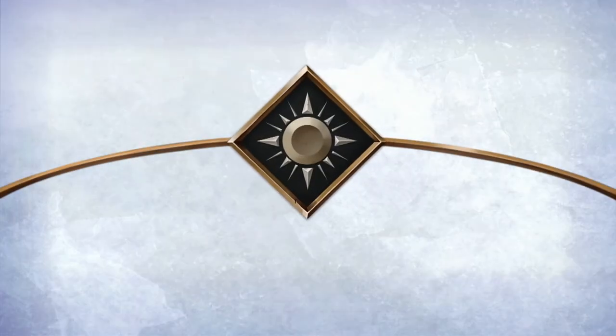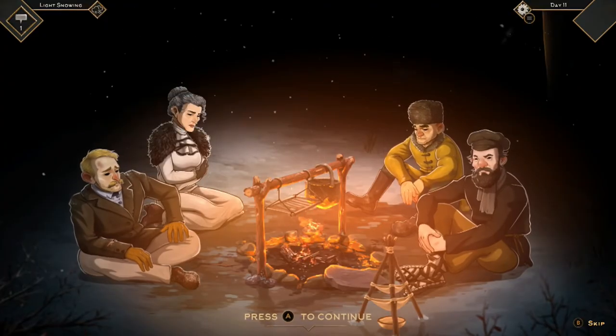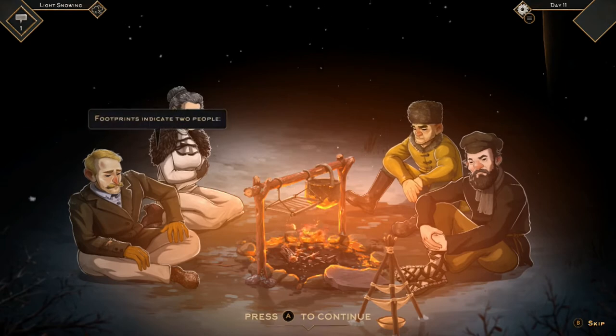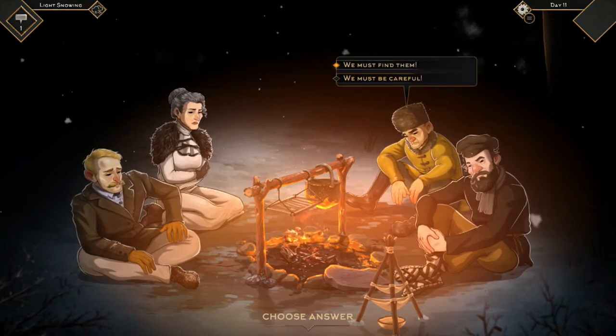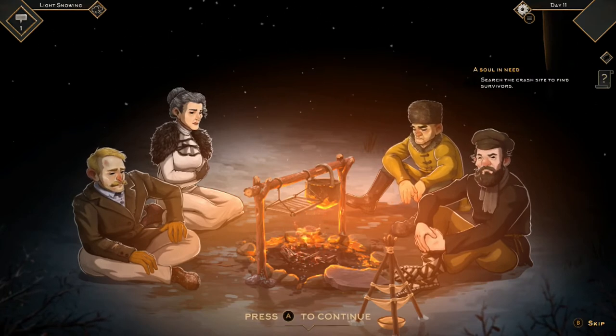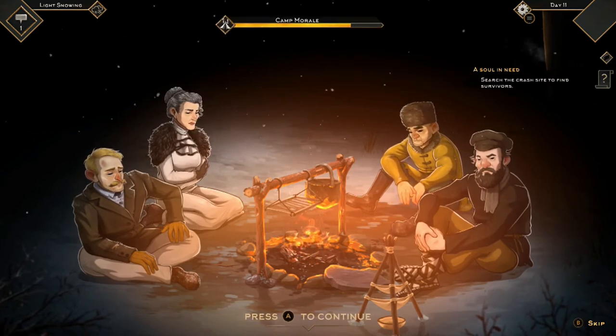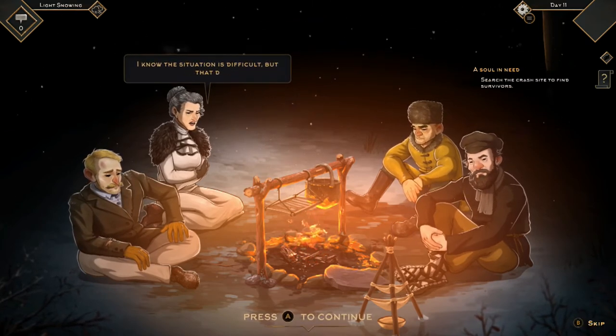Usually around day 11 or day 12, as you head into the night section, before even getting a chance to select any talking points, your characters will have a conversation about saving somebody. When one of the characters responds, you need to say that we must save them, and then 'A Soul in Need' will pop up as one of your quests. So now let's go save them.